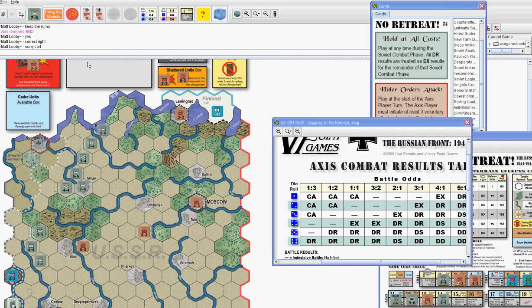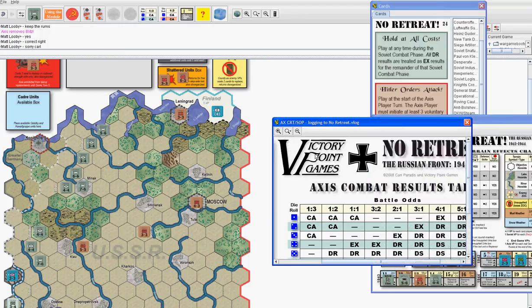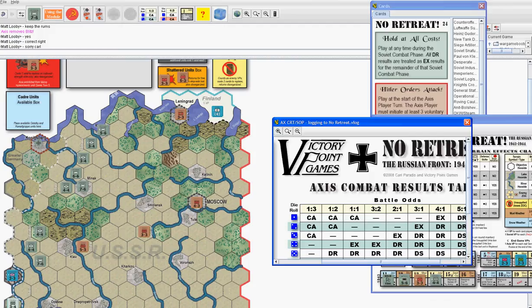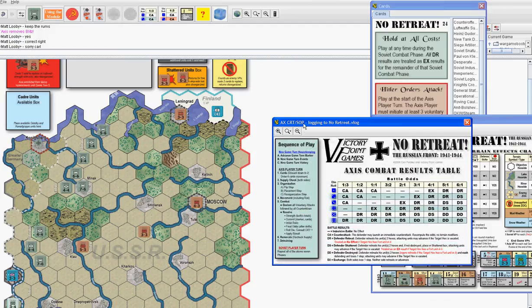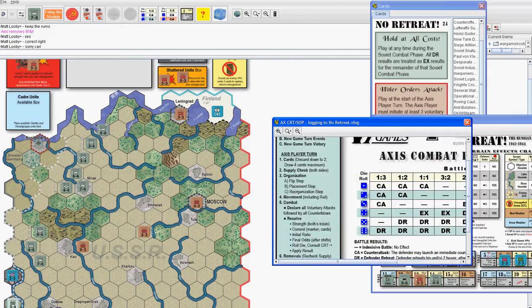We're in the removal phase — there's none to be removed, no disrupt markers or anything like that. You don't have anybody in the training movement box — nope, not currently. Okay, so it comes round to me. I've got to draw cards — it'd probably be best if you pop out for a few seconds while we look over my cards and talk over my situation. Okay, will do — thank you.